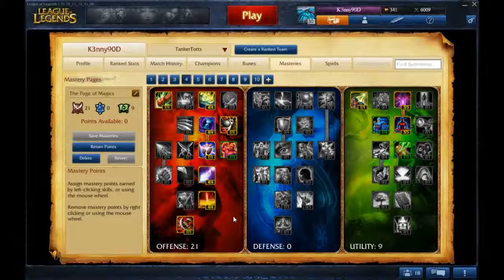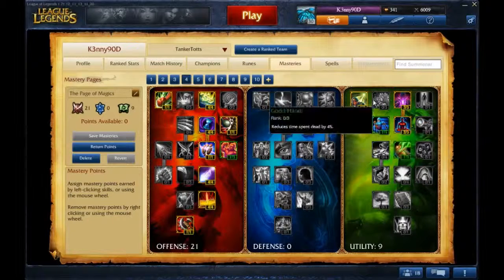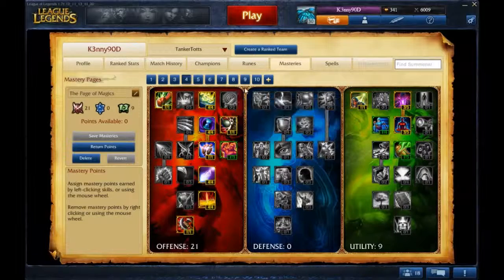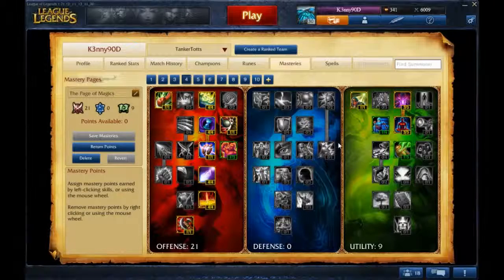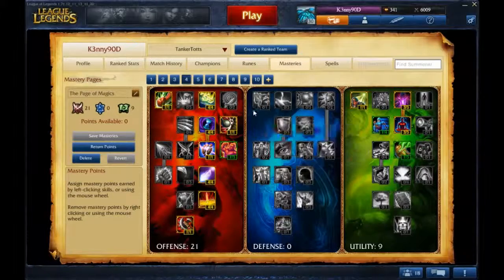Magic is my primary ability power mastery page. You master Summoner's Wrath, and also master Utility because Flash is really important on mages. Then you just take everything on the right side and Executioner. As for Utility, you want to master that, then Expanded Mine and Meditation, with Swiftness for a little bit more movement speed, and Transmutation because the spell vamp actually does make a difference.